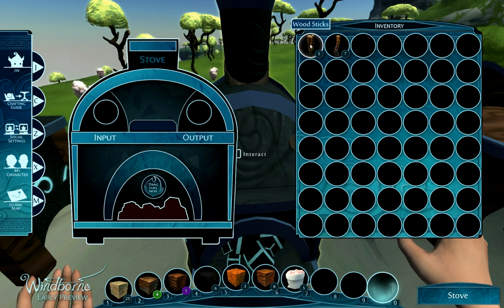For instance, I have some wood sticks. I'm going to select them and click down on the fuel area here. As you can see, my fuel gauge just filled up and I still have one set of sticks left, so I'm going to put it back into my inventory.